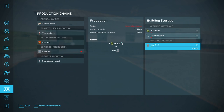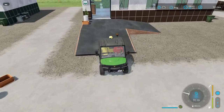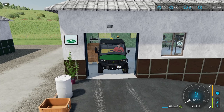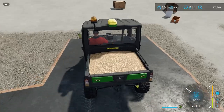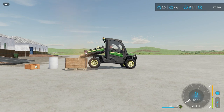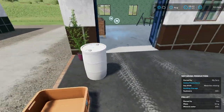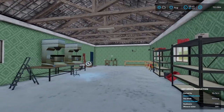You can load soybeans using a tractor to dump into the wooden boxes, or back a small vehicle directly into the factory. I'll hop in the tractor, back up to the soybean box, and hit unload to put soybeans in. Then grab the mineral water barrel and place it at the mineral water trigger — that's the trigger for soybeans right here, and the other one is for mineral water.